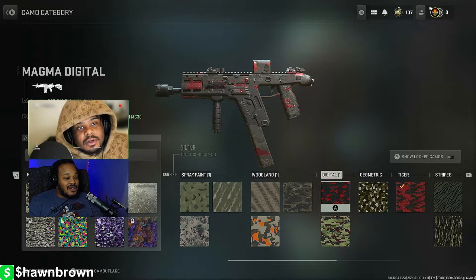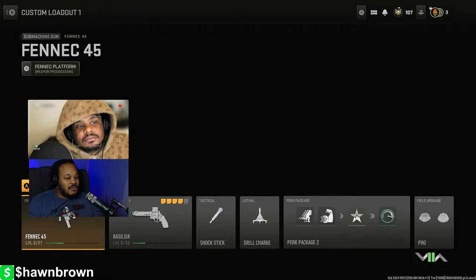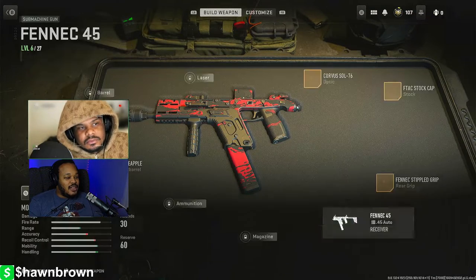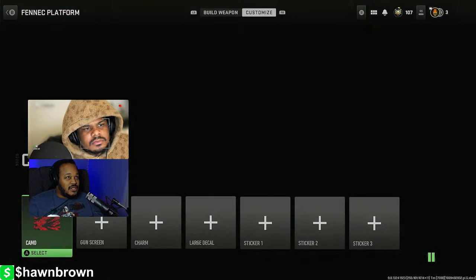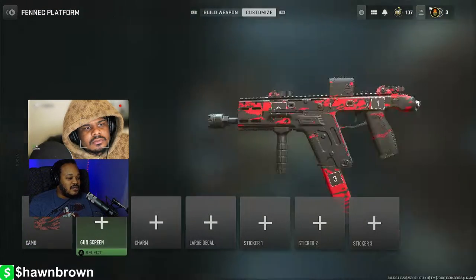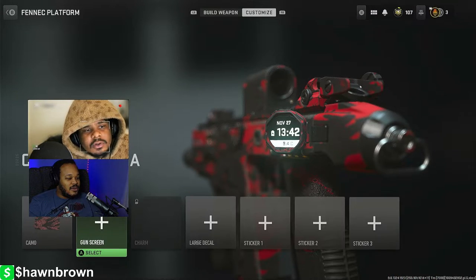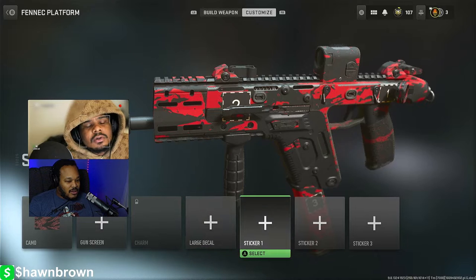Go back to your weapon where you're putting on your muzzle and all that, hit Gunsmith, hit the right bumper to get to Customize, and you can pick camos from that gun screen.